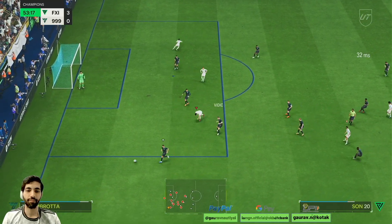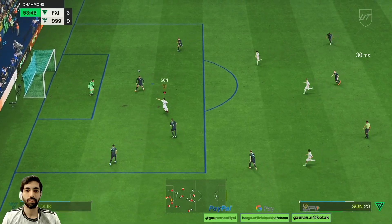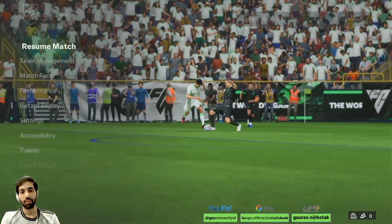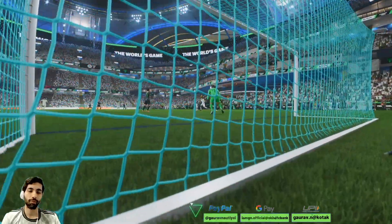See, this is the difference — if I would have passed it with someone who has got that long ball pass trait, that pass would have happened. But here it was Wang Gishan, and he doesn't have that long ball pass trait.